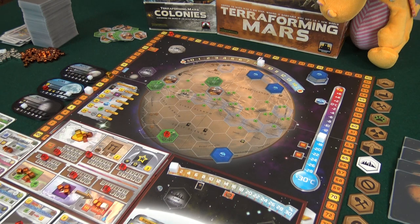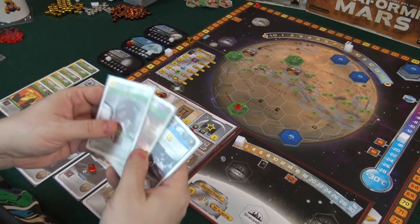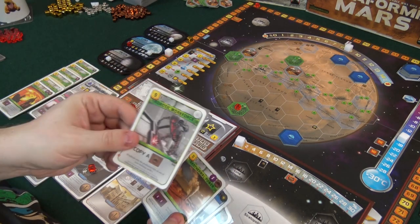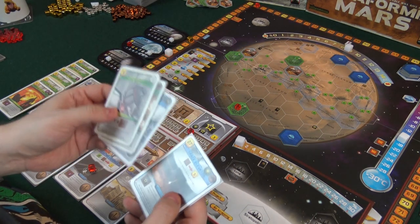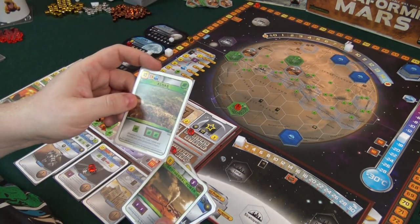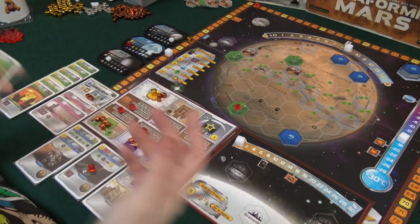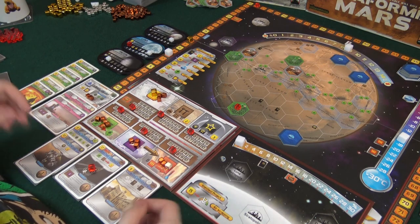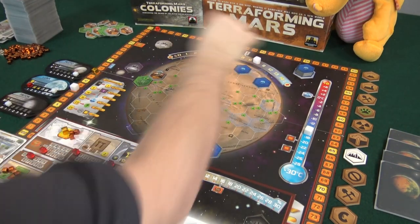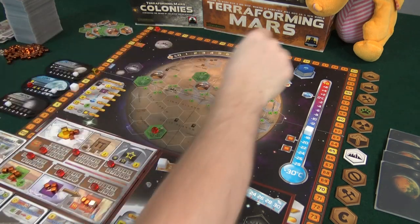When I played the science tag I got the option to throw away a card and draw another from Mars University's action. I'm going to throw away the late-game card — this game has turned out really bad. The new draw is Algae — not bad, but we can't play it right now because we need more oceans. That was it. We go to world government and raise oxygen.